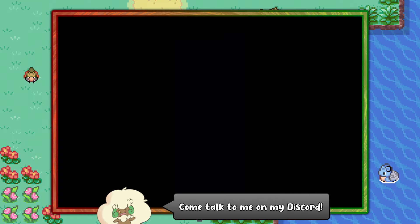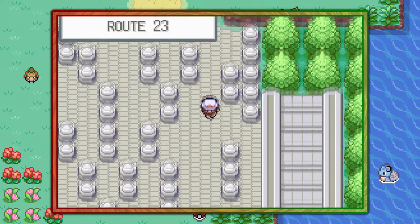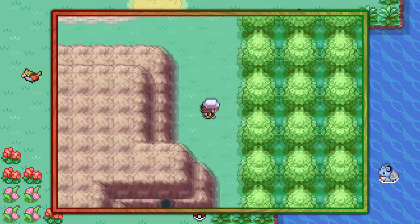You can start off by visiting the Indigo Plateau, and from the Pokemon League you want to make your way down the stairs and dodge through the stone statues until you find the back entrance to Victory Road.